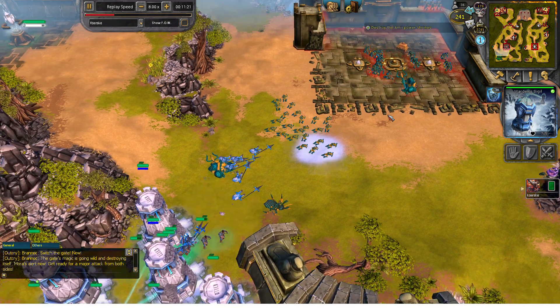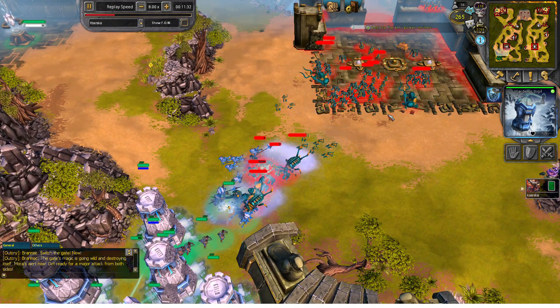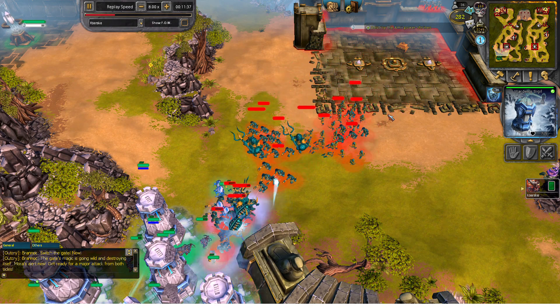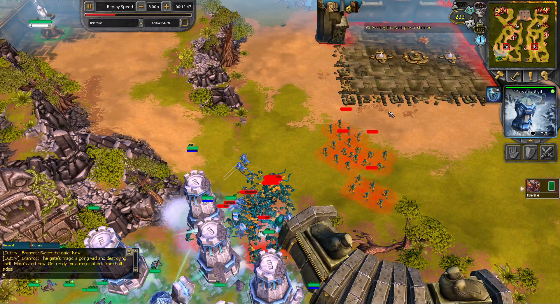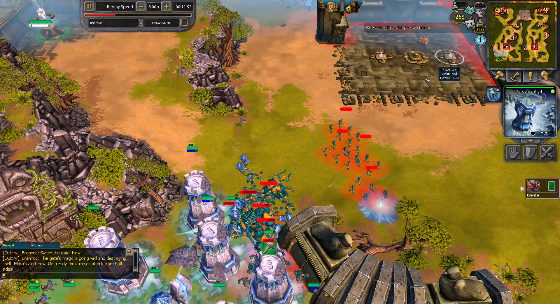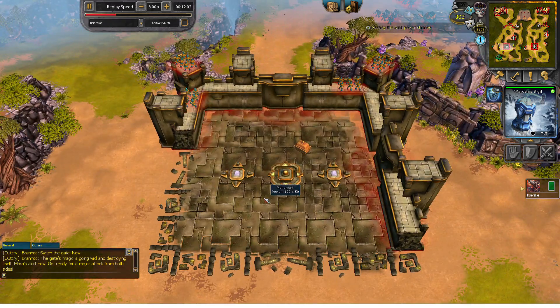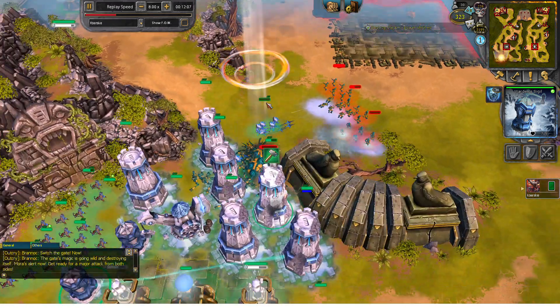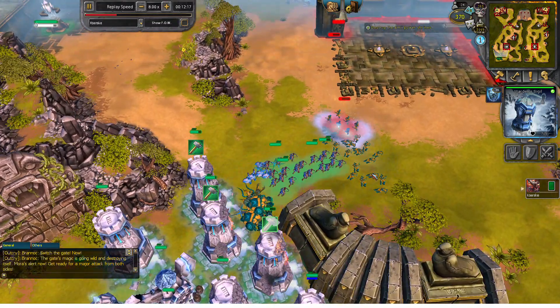I'll try to skip to the part where I get my second orb — that's where things start to get tougher. Even though you have the orb, you cannot build as many towers because there are a lot of obstacles around the area. But your towers are quite packed, so they deal a lot of damage whenever the enemy comes.